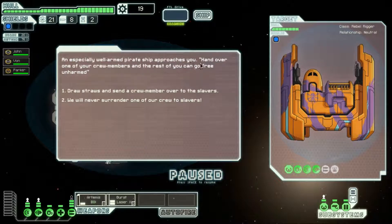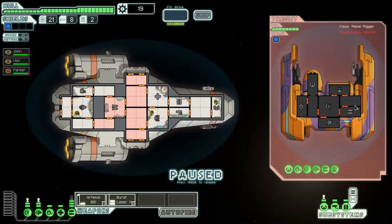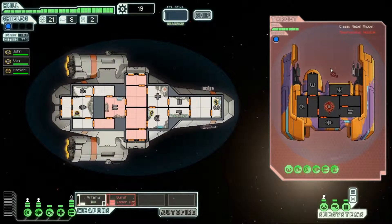A pirate ship approaches: 'Hand over one of your crew members and the rest of you can go free unharmed.' I'm not handing over any of my damn crew members — because they're my bros. You can just go eat a fat one. So there we go, Mr. Pirate Man.